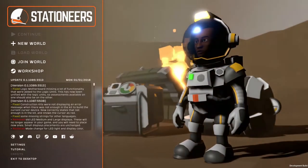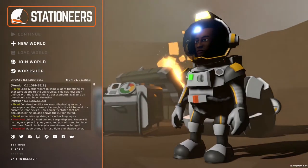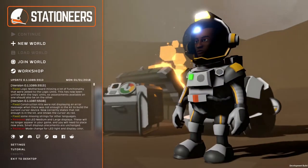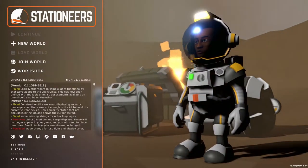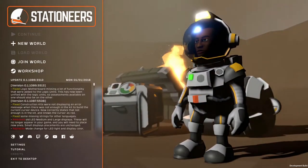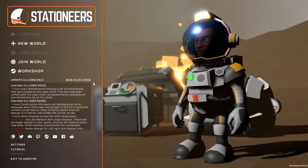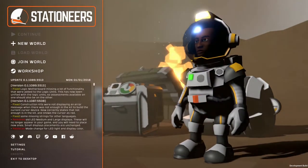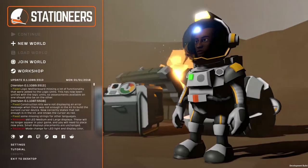Thank you everybody for sticking around for those who are still subscribed and waiting for the next episode. Let's continue — I'm just going to read off what's on the Steam store page. Construct and manage your own space station and ships either by yourself in single-player or with friends online. Fully functioning atmospherics, science, power, engineering, medical and agricultural systems. Explore to find asteroids and construct elaborate factories to harvest your resources.